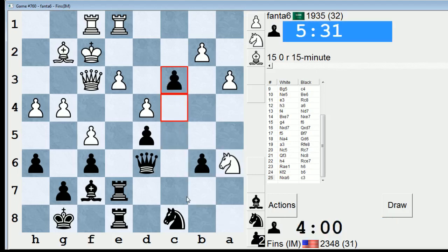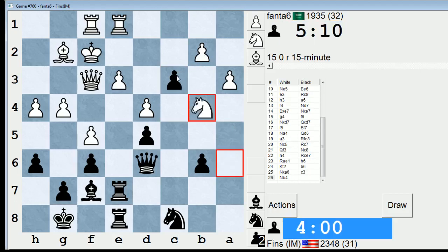King f2 encouraged me to do this because with that move, it looked like he was very intent on pressuring me on the kingside, and I don't think he's really thinking so much about his own position on the queenside. I am sacrificing a pawn, but I think it's a good sacrifice. If he takes on c3, I take on a3 — I'm hitting his knight, I'm hitting c3, his king could be in the line of fire. Okay, that's a good move because it hits d5. Now, if I take b2, he takes d5 — I think I have to speculate on that. Let's do it.